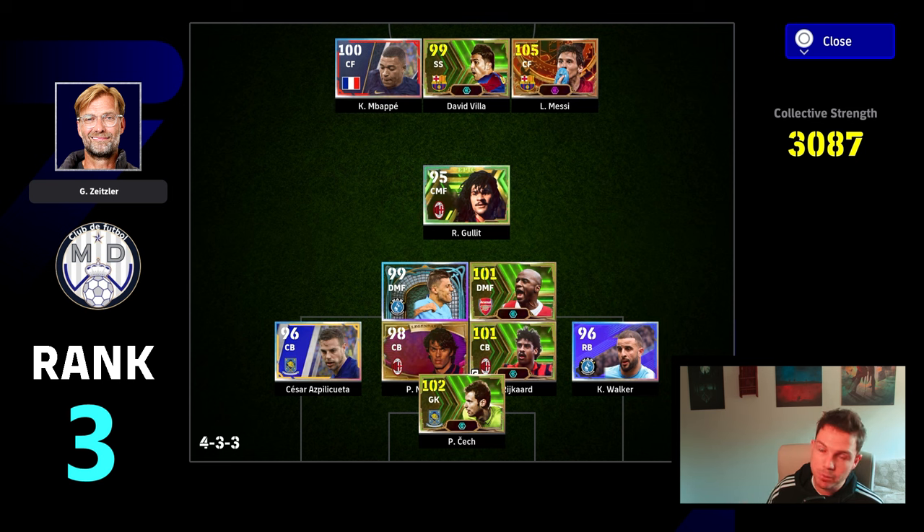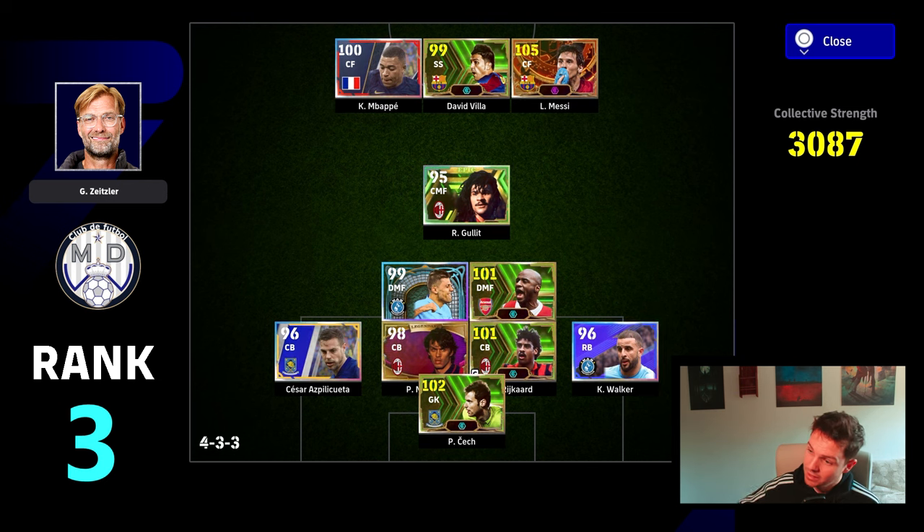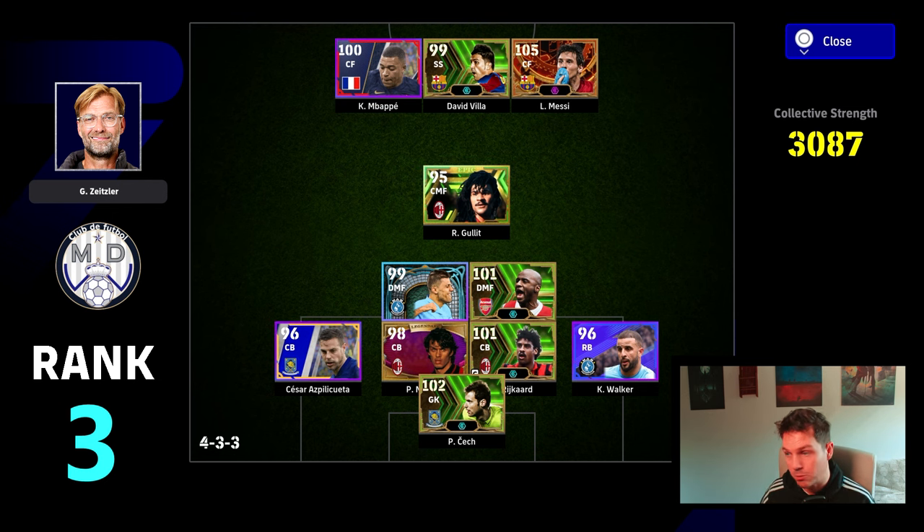Rank number 3 has Mbappe, David Villa, and Messi — Bootkiss Messi — and Hollett as a CMF, the old-school epic Hollett. Again using Klopp, with Aspilicueta and Kyle Walker. I'd question the setup, as it has one of the lowest collective strengths — under 3,100. The double pivot of Rodri and Vieira is quite rare with the current gameplay, but if you're using Klopp and leaking goals, a double pivot can be the difference between winning and losing. Aspilicueta is a strange choice in there.